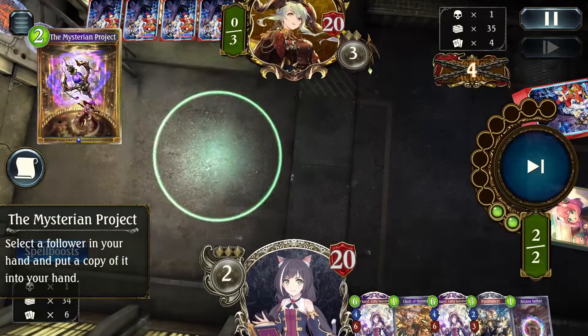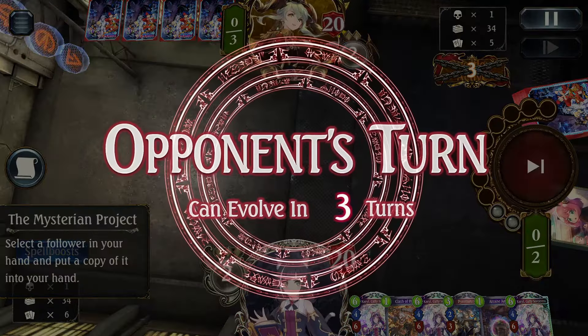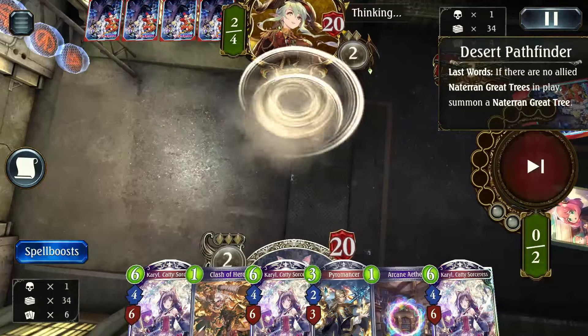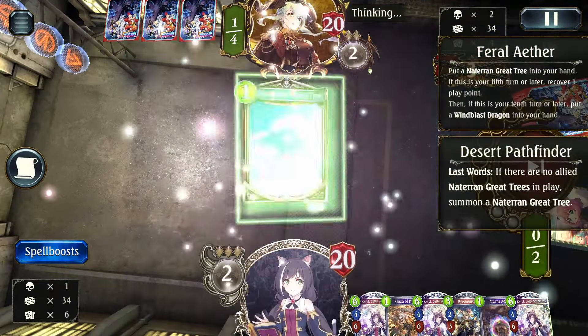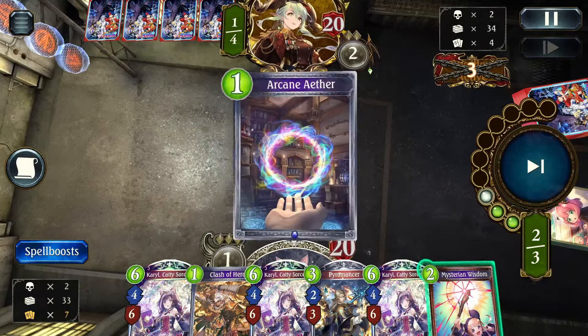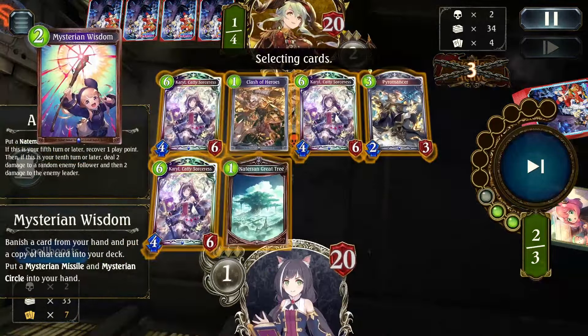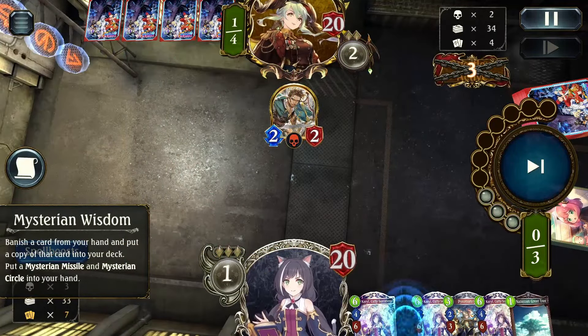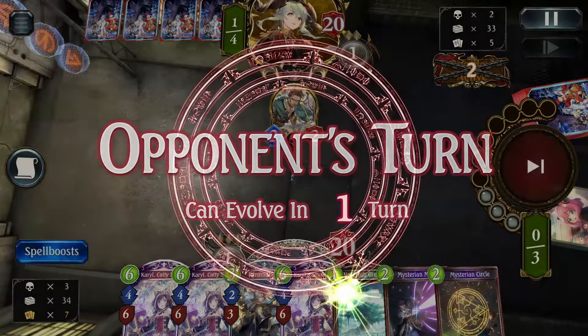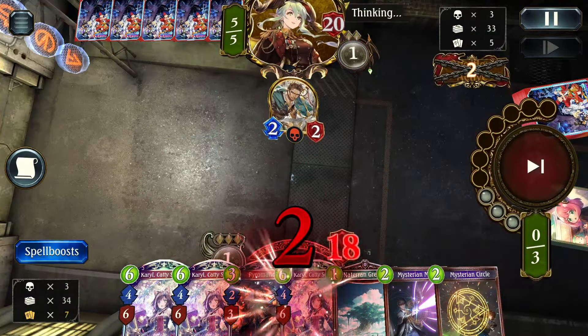We pick up another Carol, so at this point — if they don't kill me by turn 8, they just die. We focus solely on surviving until turn 8 with Carol. We go ahead and copy the Carol with Mysterion Project, and now we can just play Carol, Carol, Carol and they die. We work on unlocking Carol's Union Burst and surviving, which should be fine. We go ahead and play Mysterion with them here.